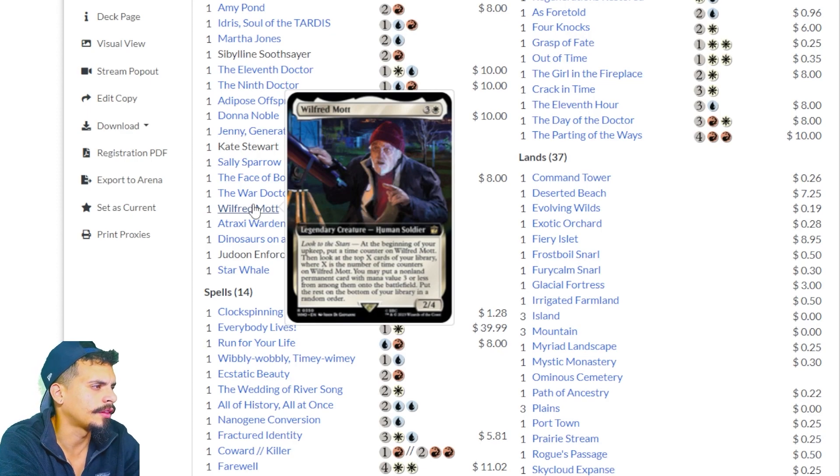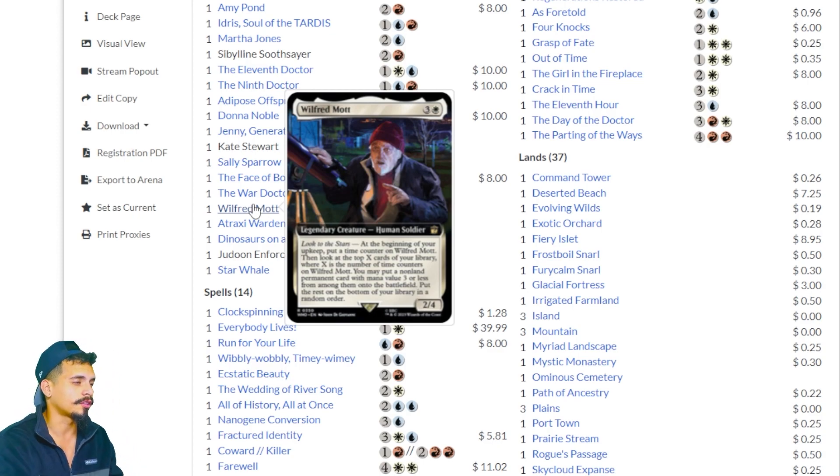Wilfred Mott — at the beginning of your upkeep, put a time counter on Wilfred Mott. Then look at the top X cards of your library where X is the number of time counters on him. You may put a non-land permanent card with mana value three or less from among them onto the battlefield. Put the rest at the bottom in random order. If there's a way to stack time counters and transfer them, this card could be pretty good — especially as a Commander from the command zone.